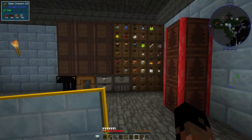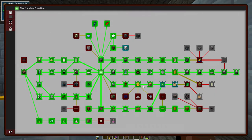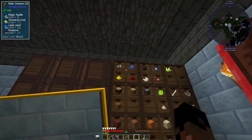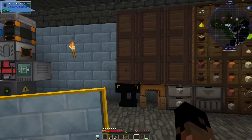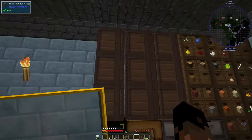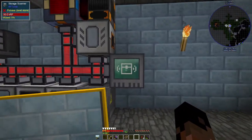I also upgraded my backpack because that was part of the questline here. I did the uncommon backpack, and I also did the filter module because I needed the upgrade. I put in whatever I felt we have more than a stack of into the crate so far. There might be a couple things here and there missing. I also created a bunch of other small storage crates and moved them around. There are a couple of them that are empty in case we need them. I also created this storage scanner.